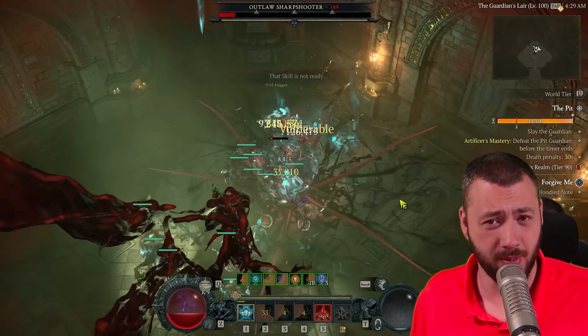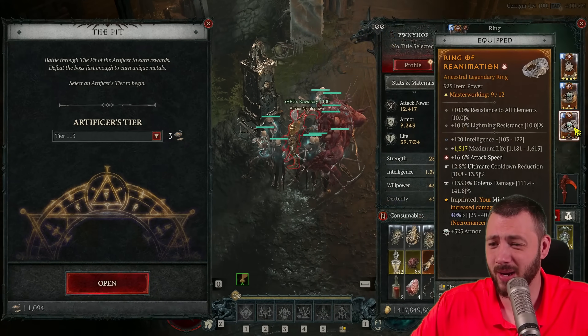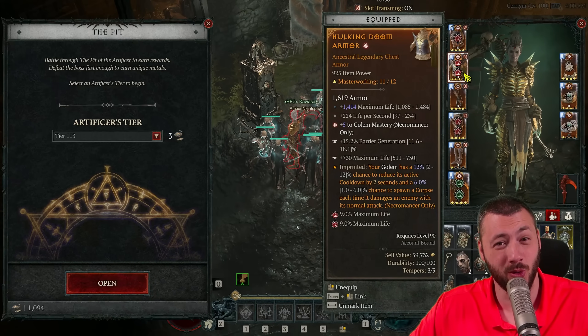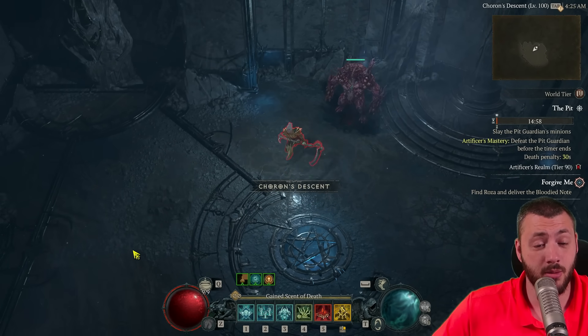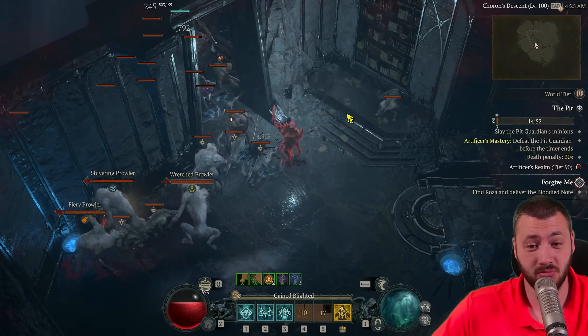While talking about the rotations you do with the build — the highest pit without holy bolt elixir so far was 113. Problem is my rings are pretty bad currently; they're horrible and I need to finish masterworking this chest to get some more damage. For pushing through 90s, I like to take momentum. I can do more 90s per hour than 100s — it's that simple.